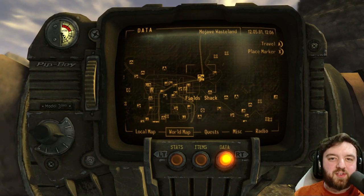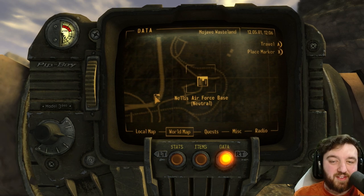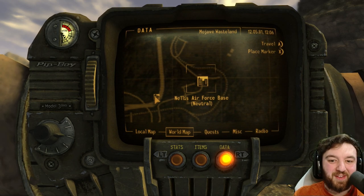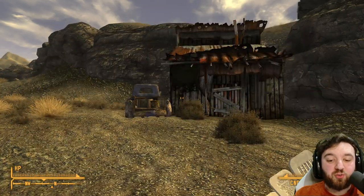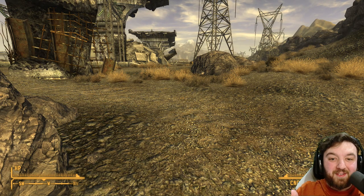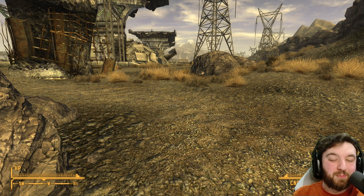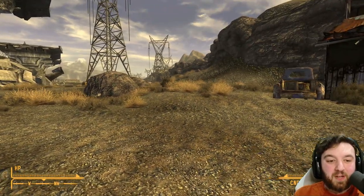Field Shack was always an interesting location to stumble upon because you're normally heading towards Nellis and you get the real Boomer experience. This place has two locations within it: one being the shack, and one being Jimmy's Well right here — though that will be covered in a separate video because you have to get Rex as a companion first.